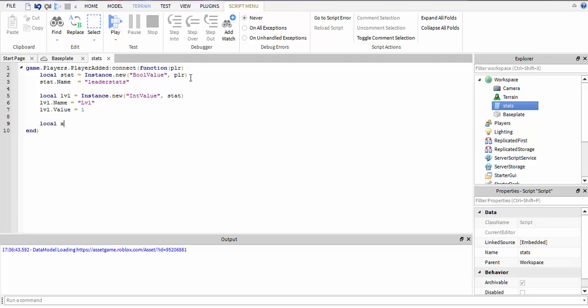Let's do the XP first, just copy this. Instead of... yeah, let's call that XP.